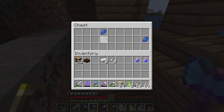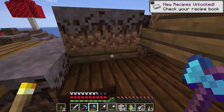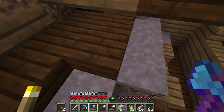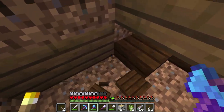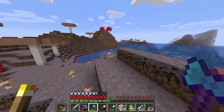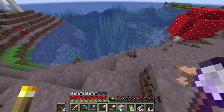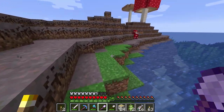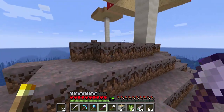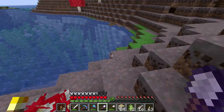Oh wow, look at all the iron! Got a little bit of lapis, nice. I don't know if there's any other chest here — I've heard there should be close to three, but I think that's on full shipwrecks, not partial ones like this. I do want some of this dark oak though — I want those saplings. I have a Silk Touch pick so I can actually take some of this home with me. Take some of that mycelium with me. Oh look at the mooshroom — that is so cool!